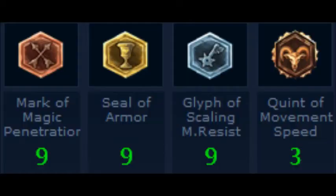For the runes: Mark of Magic Penetration so he does more damage; Seals of Armor so his armor goes up; Glyphs of Scaling Magic Resist so his ability to fend off AP goes up every level; and three Quints of Movement Speed because, frankly, he's really slow.